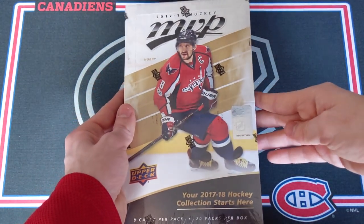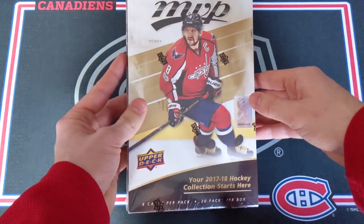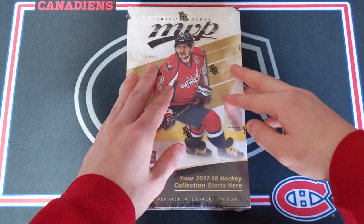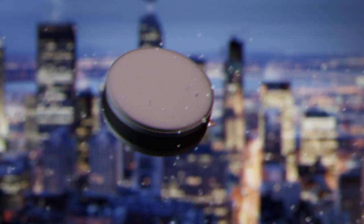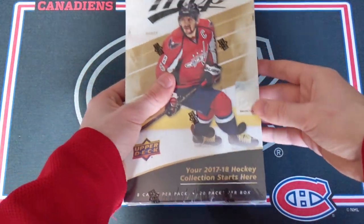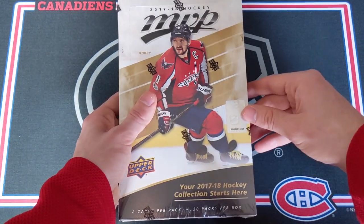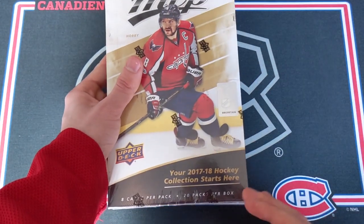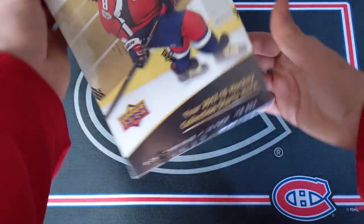Featuring Alex Ovechkin on the front, 2017-2018. I just hit the stand — what a great intro this is going to be. Thank you so much for joining me today. You probably saw in the intro: today I'm opening up a hobby box, not a blaster box, a hobby box — as I hit the stand once again, wonderful — of a 17-18 MVP.